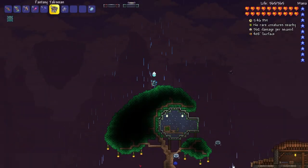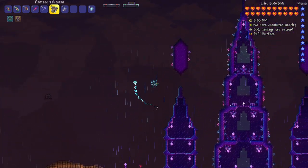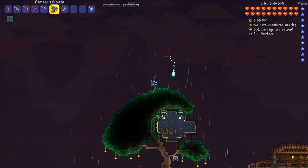Hello everyone! Welcome back to another Calamity video. In this video I want to kill Golem and also unlock Scoria Bars, which should get me a lot of new weapons, armor sets, accessories, all that good stuff.